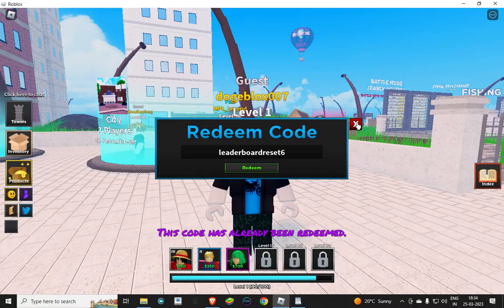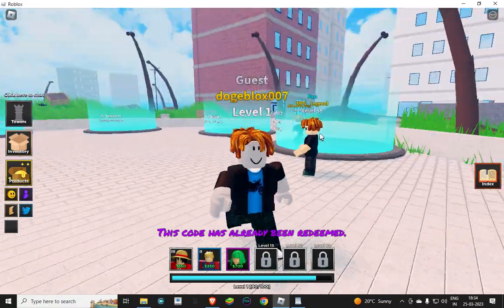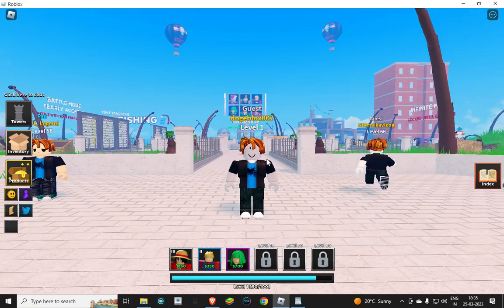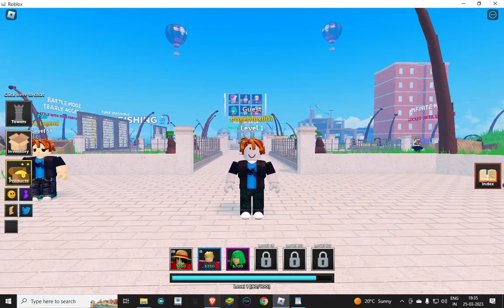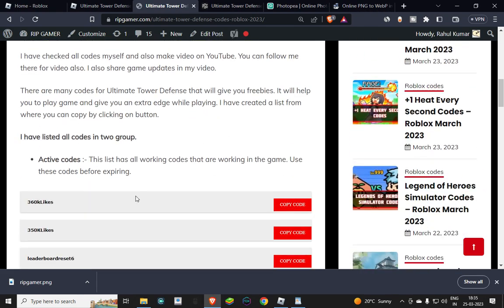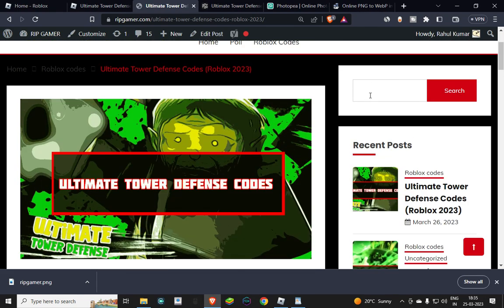Leaderboard reset six — just Ctrl+V to paste the code and hit redeem. This is how you use the codes. I made it simple for you. If you're playing other games and can't find codes, just come to my website and search for codes.